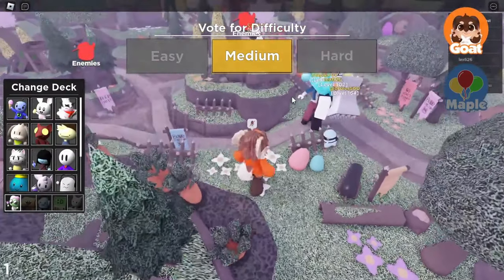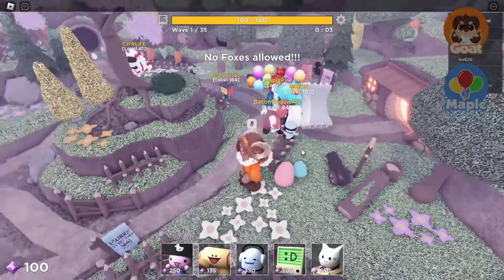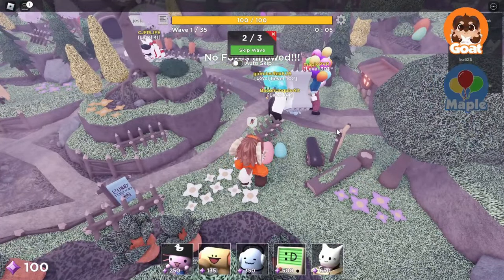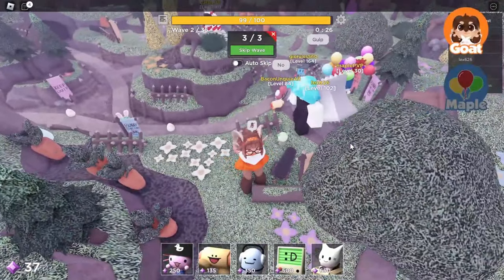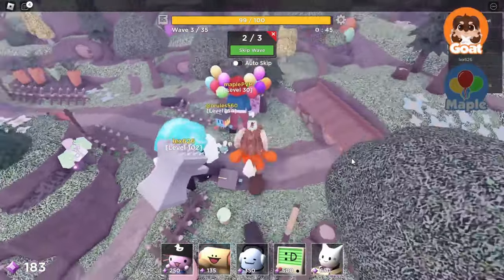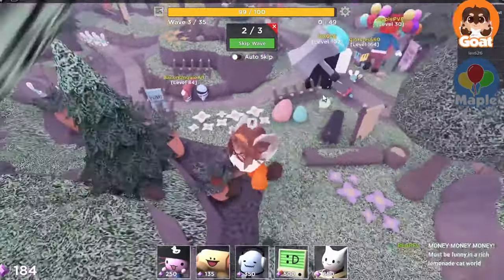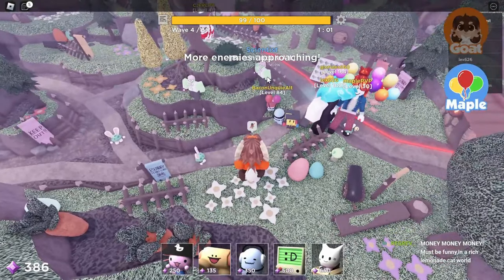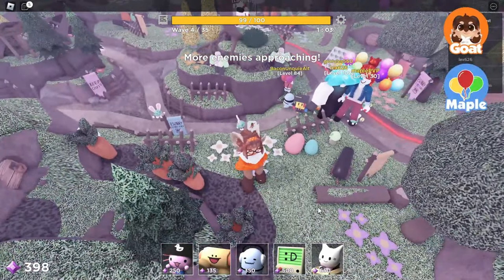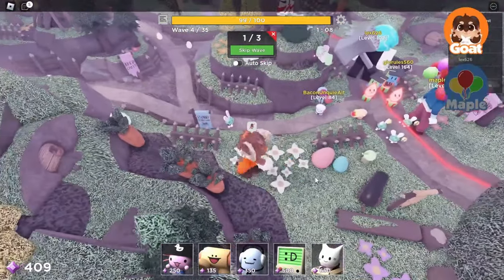Medium mode now — this should be easier. Wait, look at this little follower! Look how he runs! I forgot to switch out my loadout. That's fine. I don't have Lemonade Cat though. You still have that old loadout — yeah, I forgot to change it in the lobby because I changed it in-game.